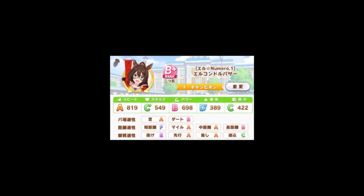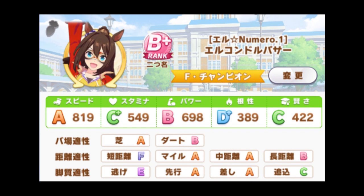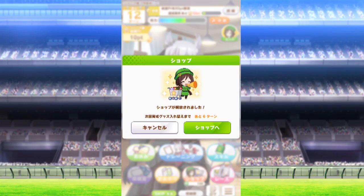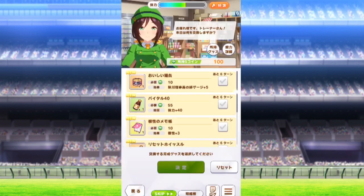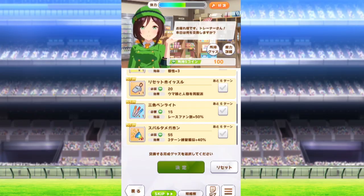I never intended to turn this into a 'use this horse girl' scenario, but El Condor Passa specializes in mile and medium distances and is mildly competent at long distances and dirt races, so if your goal is to do a lot of races and get a lot of gems, she's a good option for this. You'll also be given access to the shop, which gets a lot of items that are given out randomly, so here's a breakdown of everything and when to use it before we really get into it.